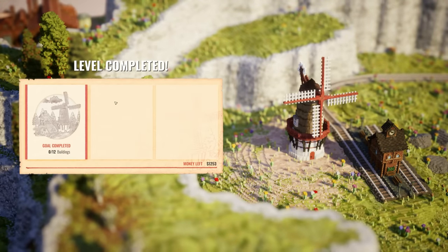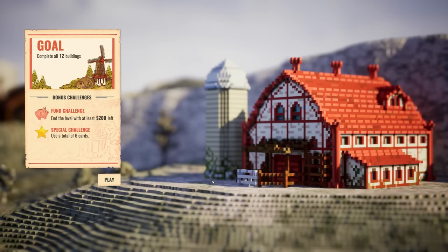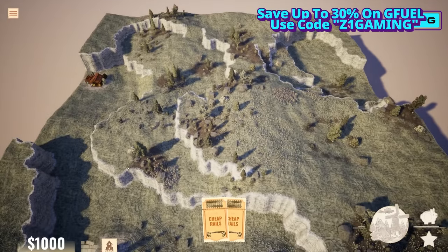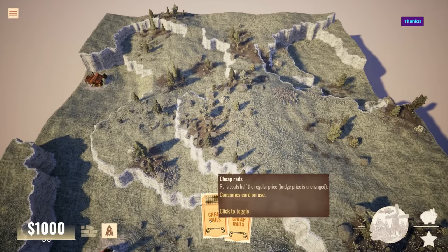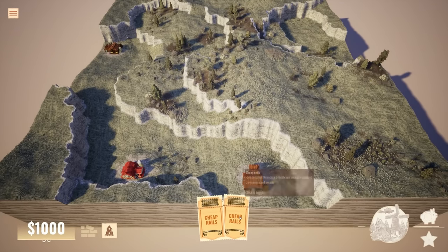Level complete! We connected 12 buildings. Tell me there's a next level - connect all 12 buildings, fun challenge! End the level with at least 200 left - special challenge: use a total of six cards. And there's a card here - cheap rails: rails cost half the price, bridge prices unchanged, consumes one card on use.